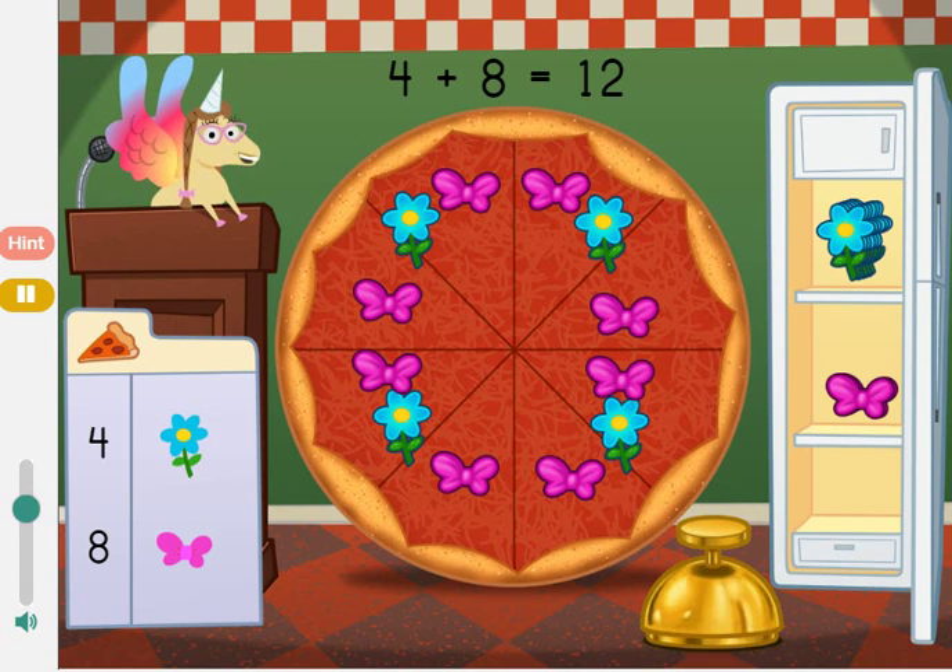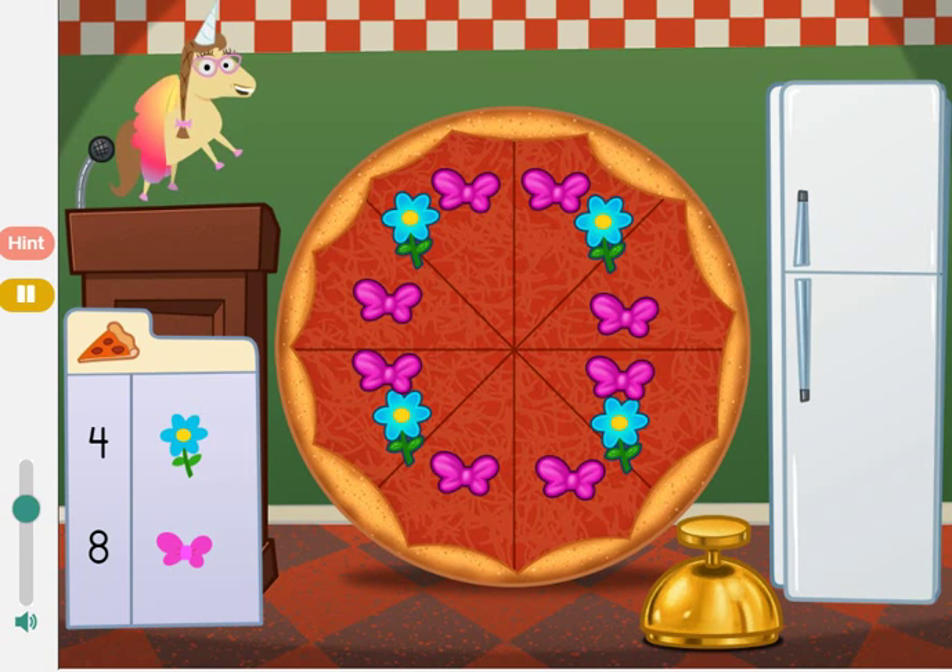Four flowers plus eight bows equals twelve toppings. Delicioso! Mmm, that's one pretty pizza.